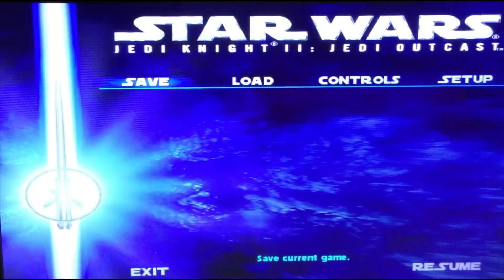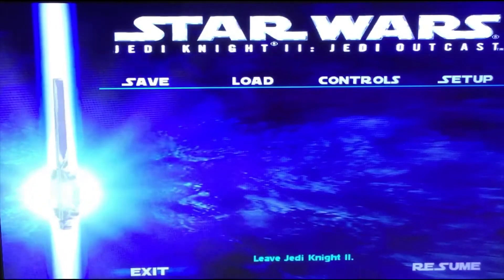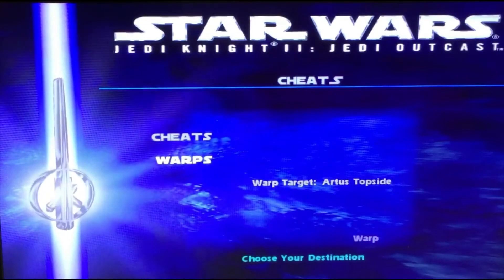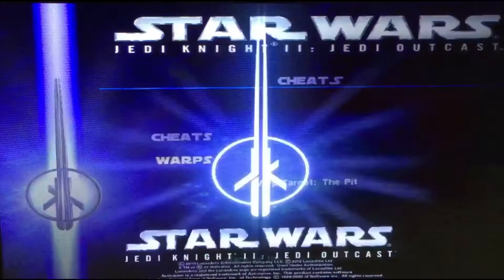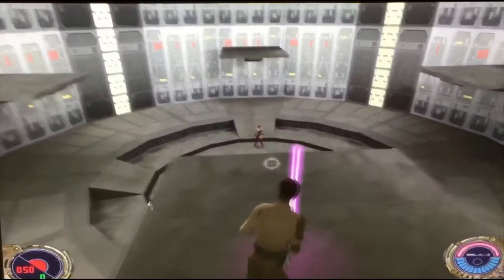What is up guys, welcome back to another video. Today we're going to be playing Star Wars Jedi Knight 2 Jedi Outcast. In the cheat menu you can get to a special place where you can do lightsaber duels all day, called the pit. Working in this pit, you get to fight Tavion, being sent in for a fight.